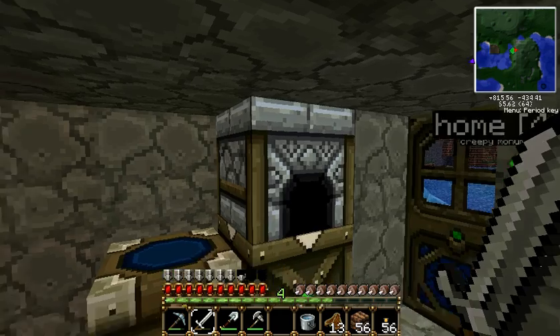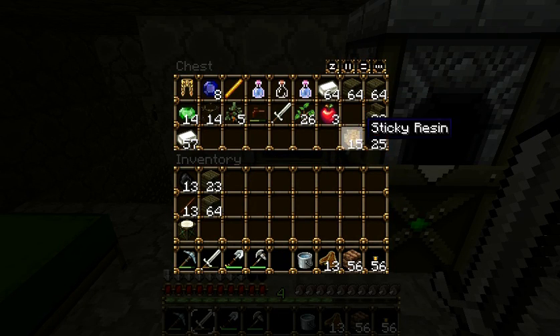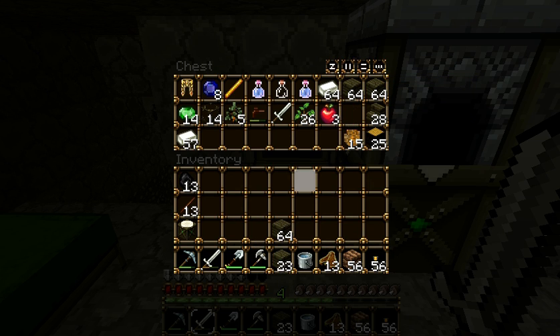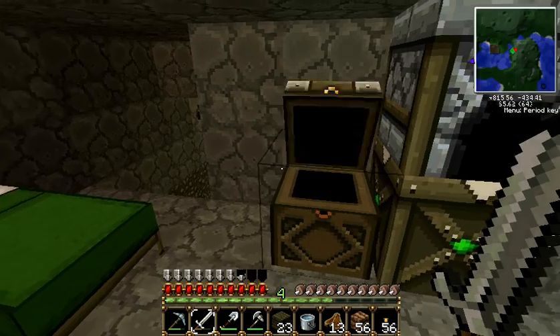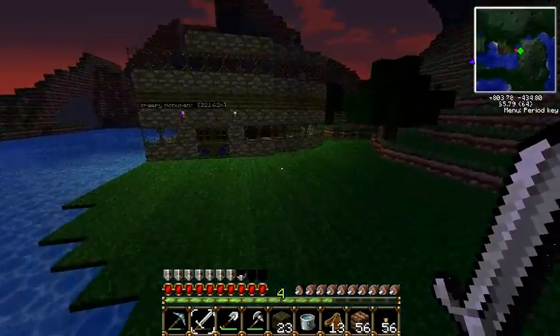There's my iron — there we go, that's a lot of iron. I'm gonna put another 64 stack of wood because I have a lot of wood. I need to make a bridge, that's what I was gonna do.